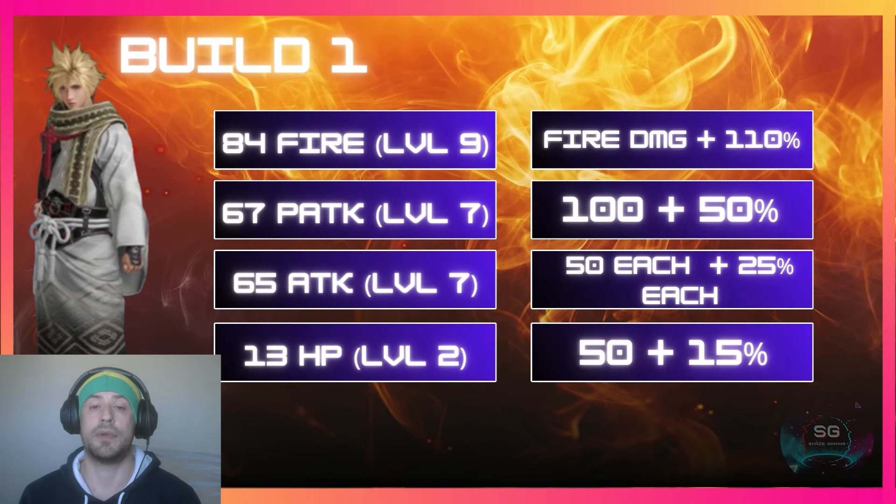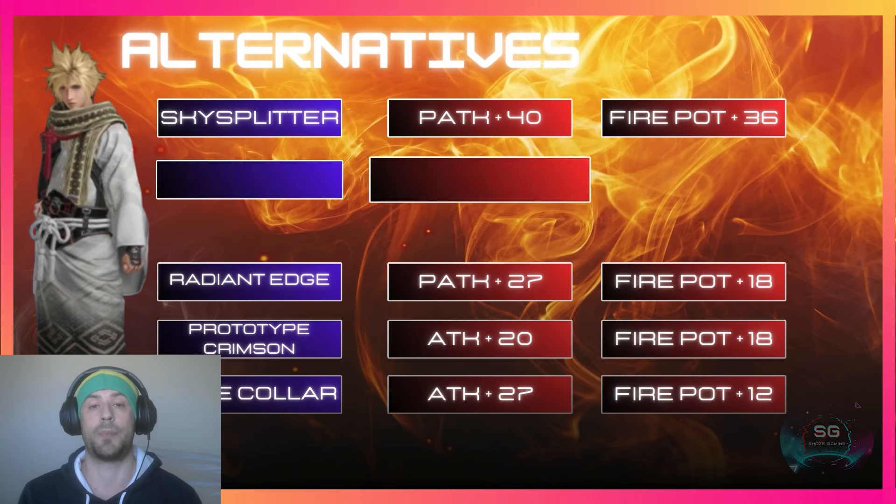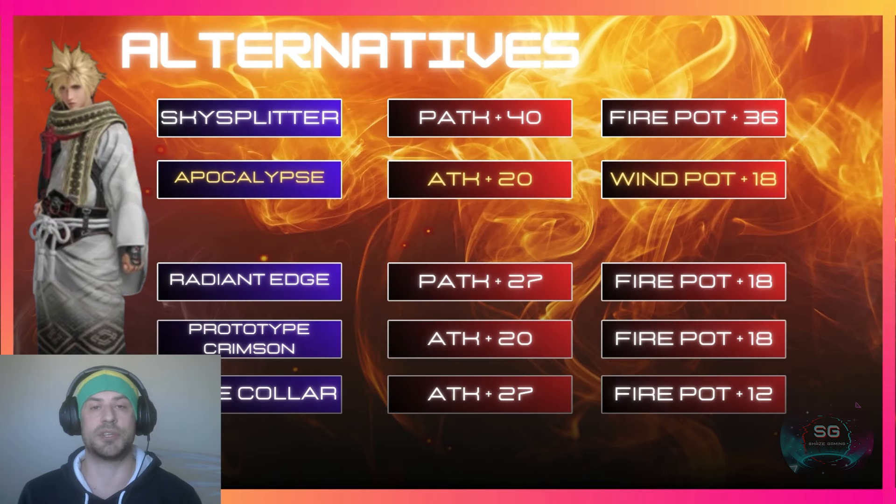That gives him level 9 boost fire potency, which is 110% extra fire damage, level 7 boost physical attack — that's 100% extra physical attack plus 50 boost — he also gets level 7 boost attack, which is 50 more points for both physical and magical and a 25% boost to each, and then just a small level 2 HP boost which gives him 50 extra HP plus a 15% boost.